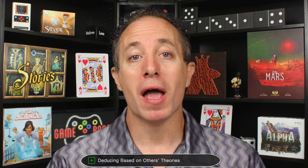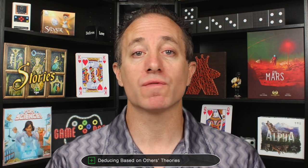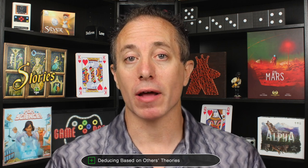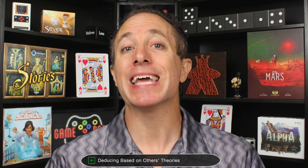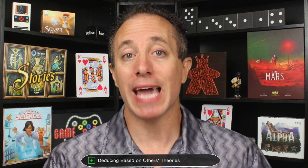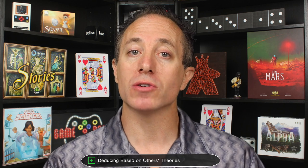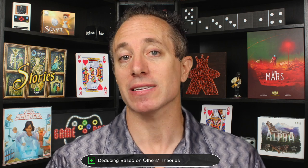I like that you're deducing where things are based on what other players are doing and their theories. You write down what other players are surveying for. If the next player says they're surveying sectors three through six for asteroids, you write that down. Then in the theory phase if they play something in sector five, you note that it's probably an asteroid. Even if you're not sure, you can make that assumption and deduce from it — or even piggyback on their theory. They may or may not be right, or bluffing, but learning from other players' actions is a brilliant, distilled mechanic.